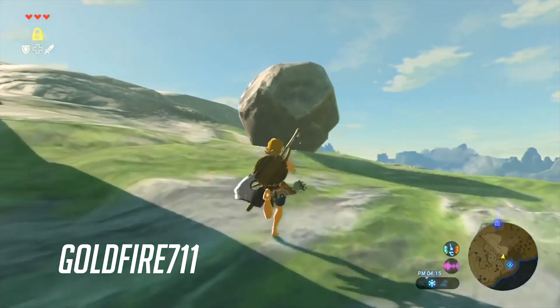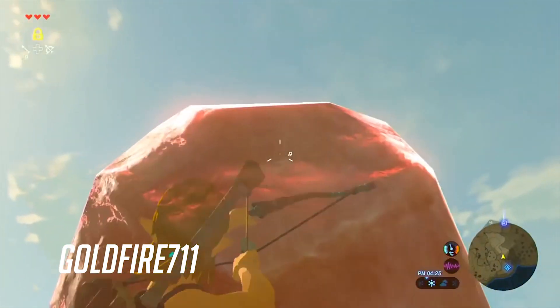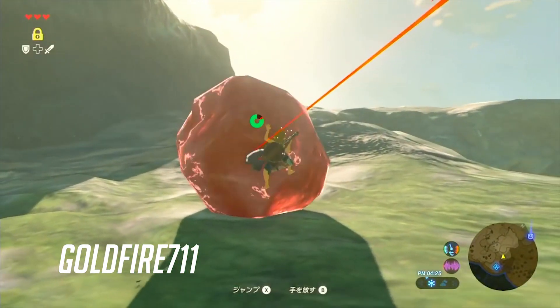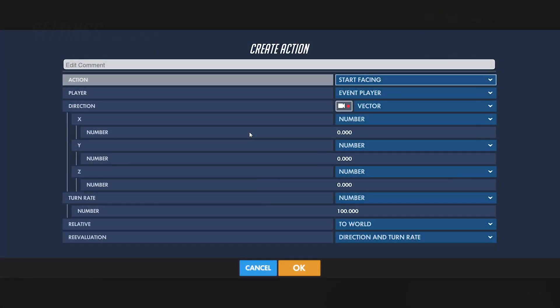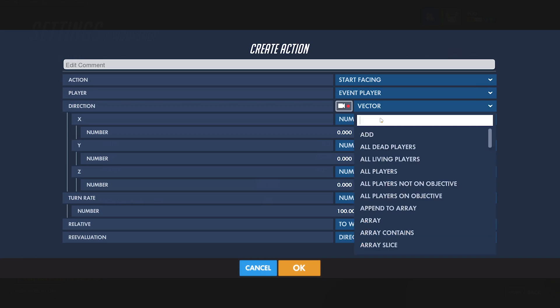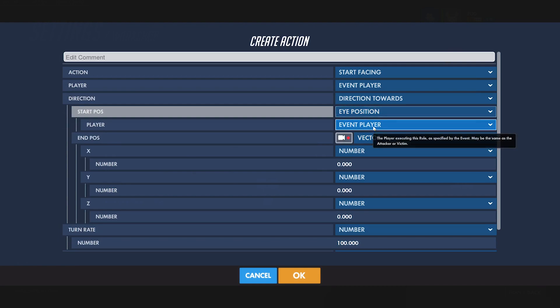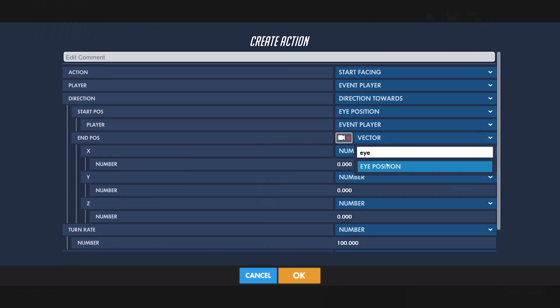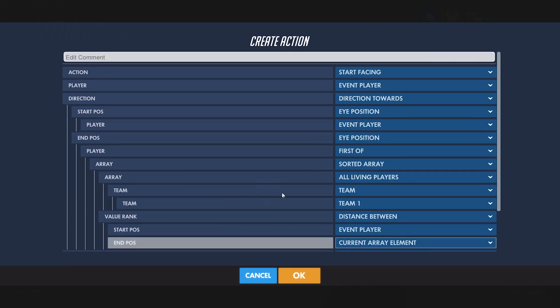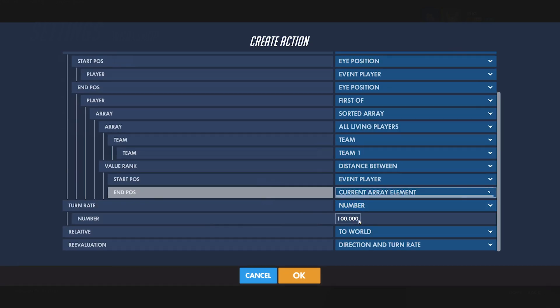We'll need to use a directional vector here. The best way to visualize a directional vector is to think of the Stasis ability in Breath of the Wild — you can adjust where Link is and where you hit the object in order to change the directional vector in which the object will fly after the stasis ends. There are a couple directional vectors available already, such as Facing Direction Of, which is just the direction a specified player is facing. But for this we're going to make our own using Direction Towards. We'll have to define a start position and an end position, and the vector will be the resulting direction from start to end. So the start position will be the eye position of the bot and the end position will be the eye position of the closest player. For more information on selecting the closest player to the bot, check out my tutorial on arrays.